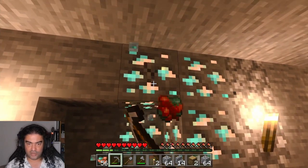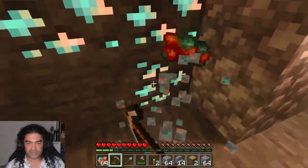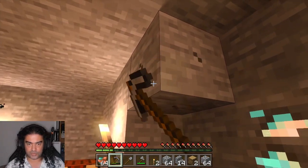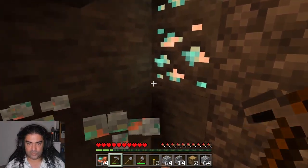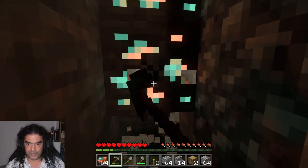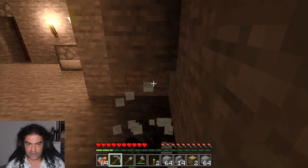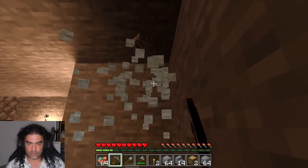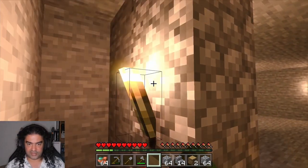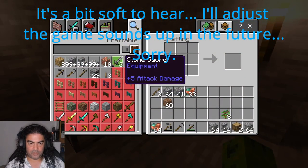Sometimes you just get unlucky. Anytime you dig out an ore it's a good idea to replace it with cobblestone — it has almost the same blast resistance and will suffice. Now you can tell it's daylight outside because the zombies are getting hurt. I'm going to make a sword. I don't have anything great, but I'll make a basic sword and a chest — I need at least one chest to store things.